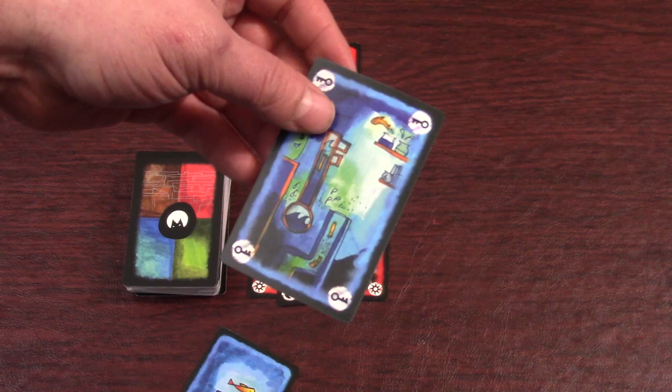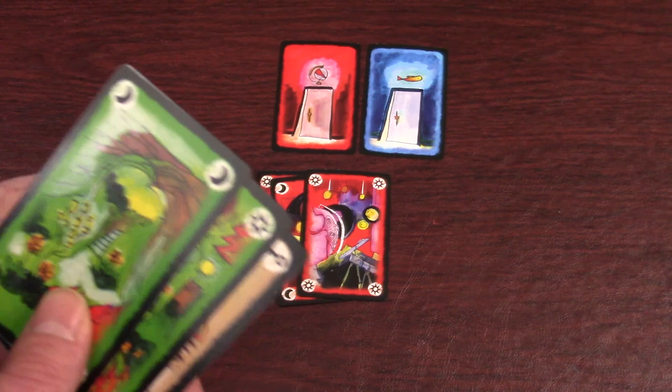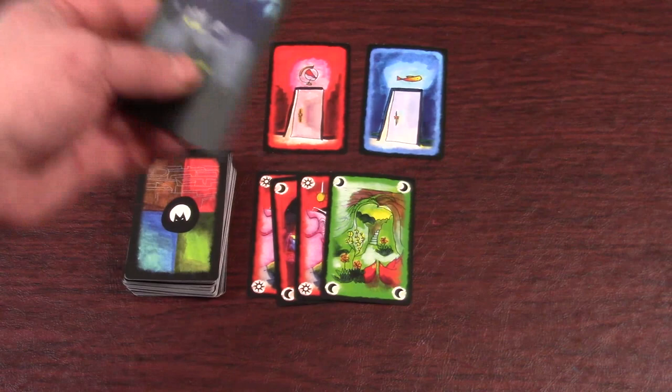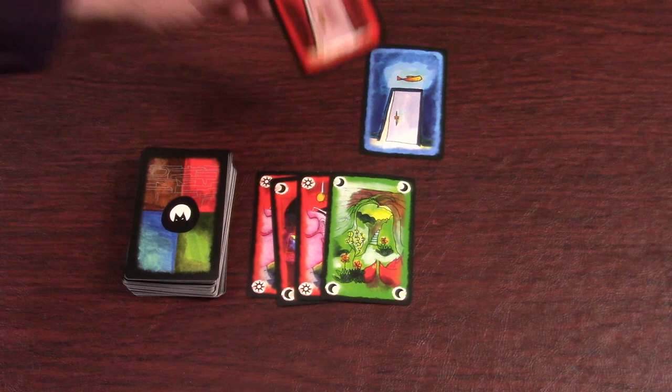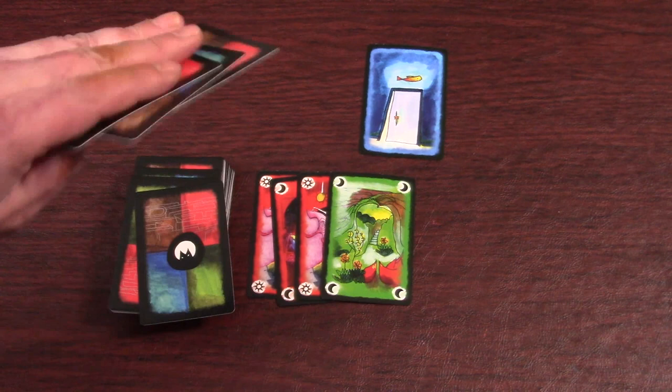Every time you play a card to the row, you draw another card, and you always draw back up to five cards at the end of a turn. If you ever draw one of the nightmares in the deck, you must immediately resolve it. If you run out of cards in your draw deck, then you immediately lose.